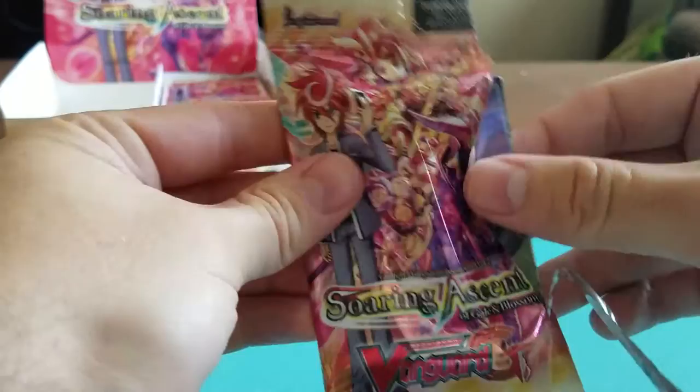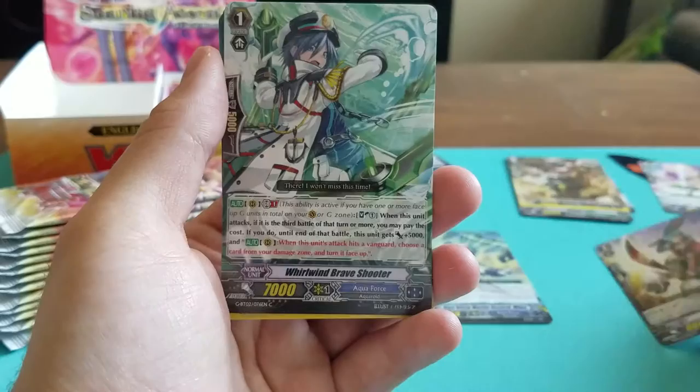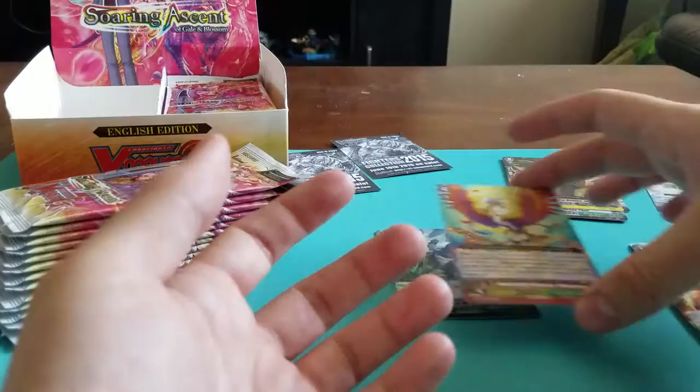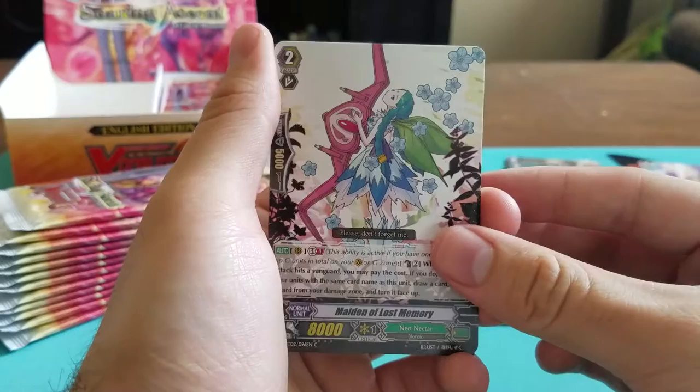Next pack. Don't really know which side of the box is the better side, because sometimes one side of the box is better. We have Heatblade Dragoon, Whirlpool Brave Shooter, Assassinate Sailor, Protractor Orangutan, and our Immortal Professor Phoenix Claw — Rare Great Nature Stride. I kind of like the Great Nature strides; they're all really fun, kind of university-related, which I think is a neat idea for a clan.